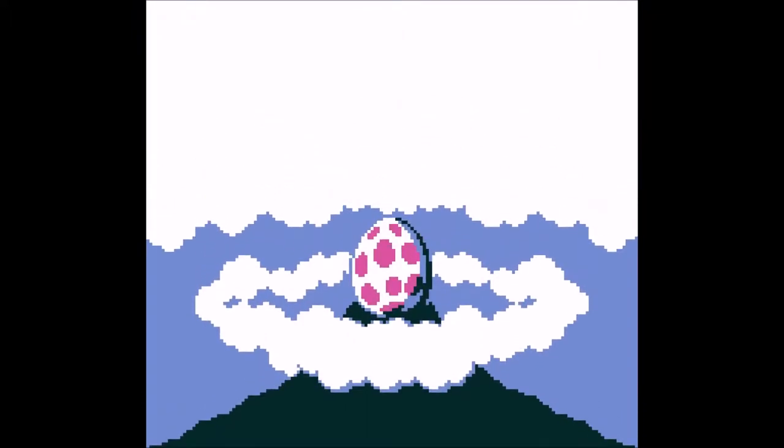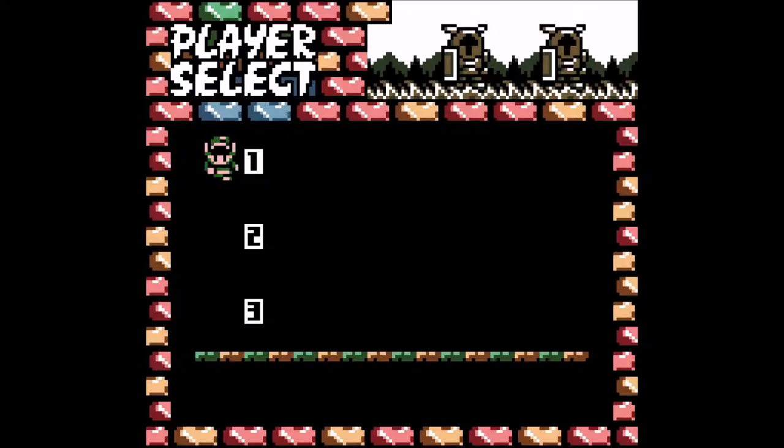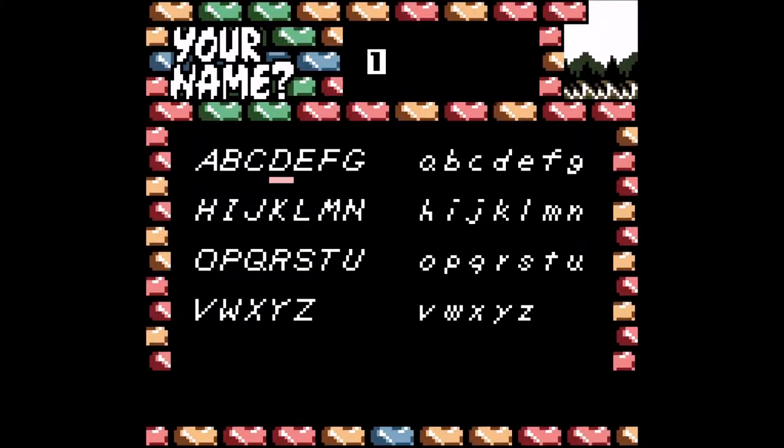Welcome to the new series. Replacing Sonic Mania is The Legend of Zelda: Link's Awakening DX for the Game Boy Color. Originally released in 1993, this port came out for the Game Boy Color in 1998, shortly before Ocarina of Time's release. It is probably my top five Zelda games of all time — definitely up there in my favorite 2D Zeldas.